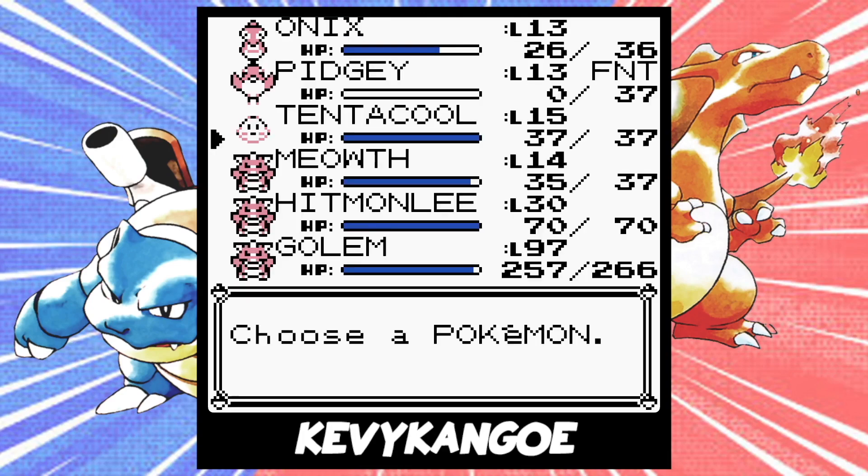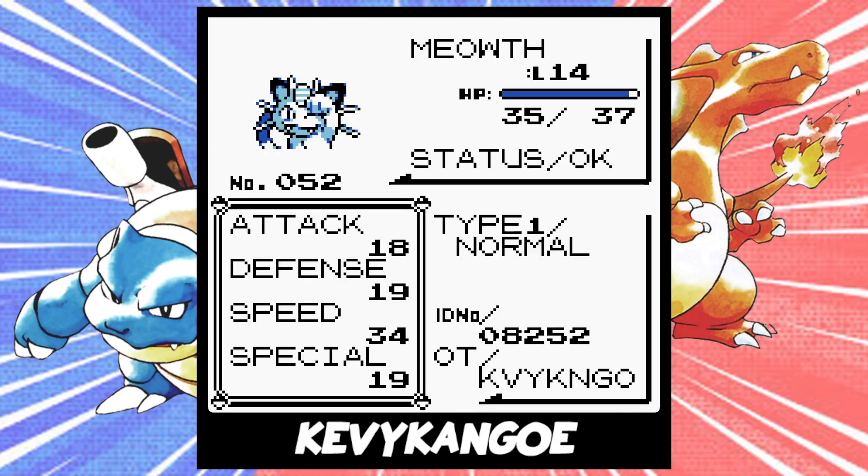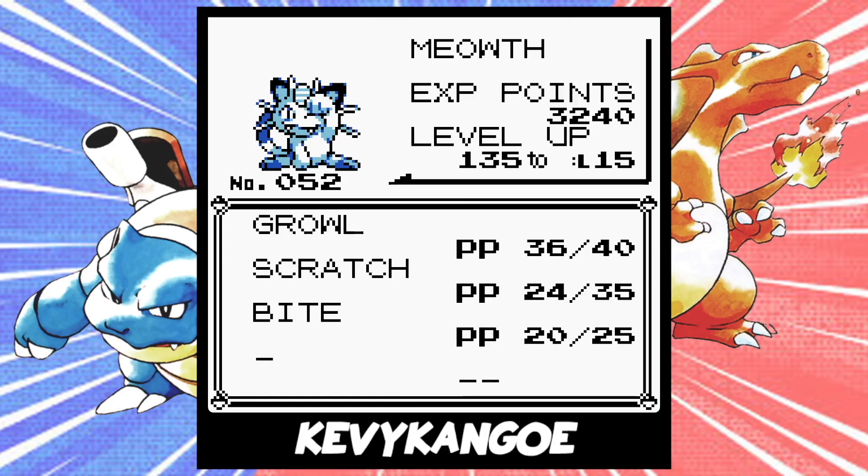Your third Pokemon has to be a Tentacool, and thankfully the level and moves don't matter. Your fourth Pokemon has to be a Meowth. This Pokemon is a version exclusive for Pokemon Blue, so if you're playing Pokemon Red, you'll need to either trade it over or use a glitch to find one. For more information on these glitches, click on the box in the upper right hand corner. This Meowth needs to have 36 PP left on its first move, 24 PP on its second move, and 20 PP on its third move.